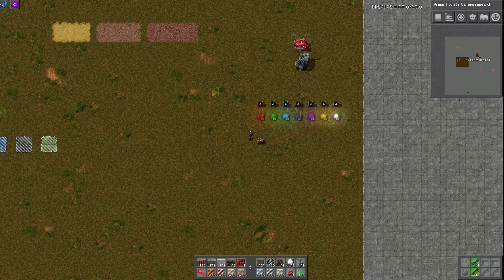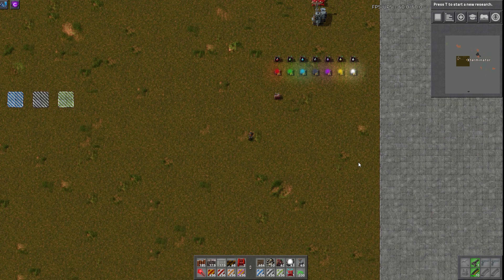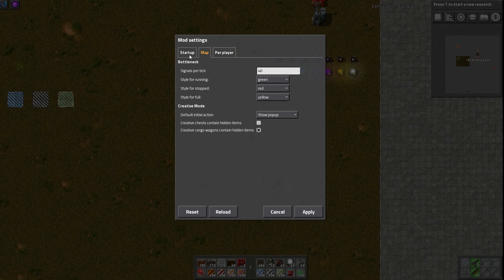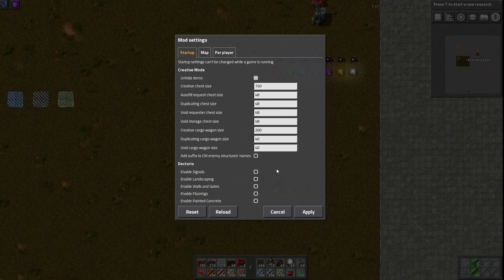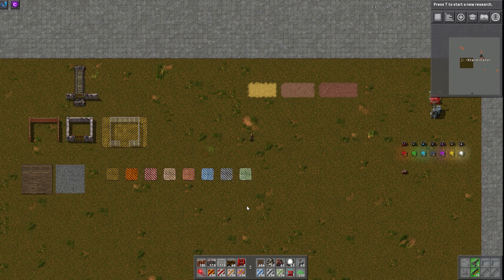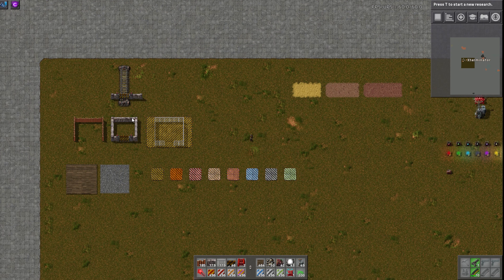One last thing I want to mention is that you can change some settings in the startup options under mod settings. They do say that changes on existing games will require content to be migrated and some items may be lost if you disable components you've already used on an existing save, so make a backup first. But you can say, for instance, you don't want landscaping to be part of your game — or the walls, gates, flooring, concrete, or whatever. That's pretty much it. It's really nice for decorations, all kinds of different things you can do, and even some defensive capabilities with the walls aside from the obvious aesthetics.